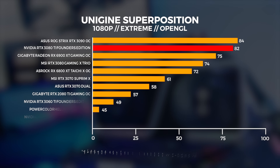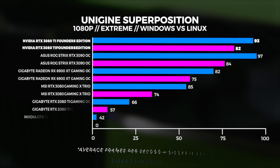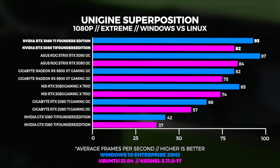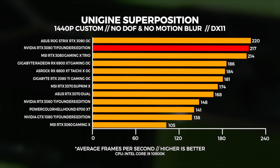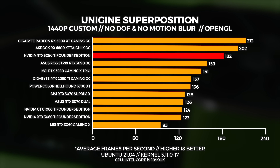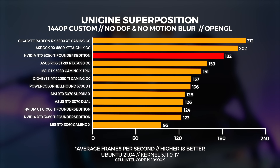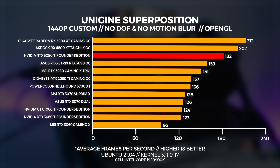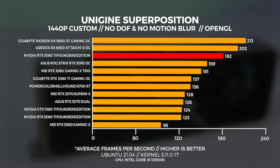In Linux, the OpenGL version does not perform as well, and that's just how it is with Linux regardless of the kernel or driver being used. At 1440p in Windows, the 3080 Ti is sitting right between the 3080 and 3090 again. In Linux, the 3080 Ti is actually faster than the 3090 — we retested this with the Founders 3090 and saw the same results. I'm not sure what's going on there, but I included it anyway. More interesting though is that both the 6800 XT and 6900 XT absolutely destroyed the 3080 Ti at 1440p — I thought that was pretty interesting.